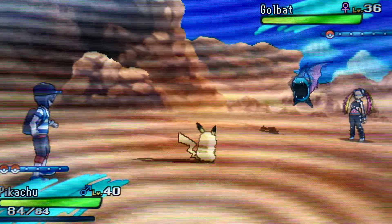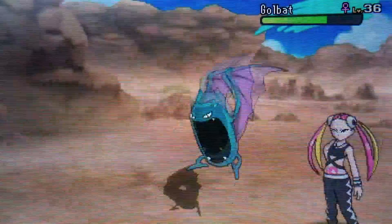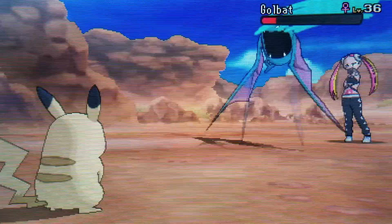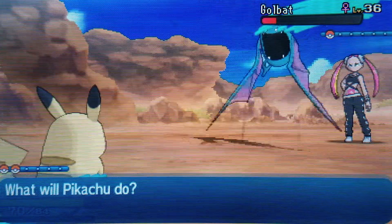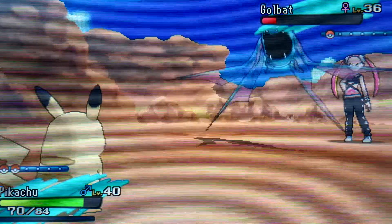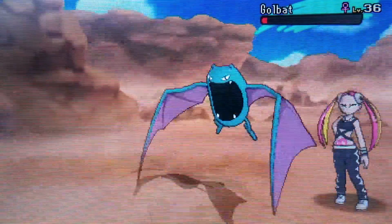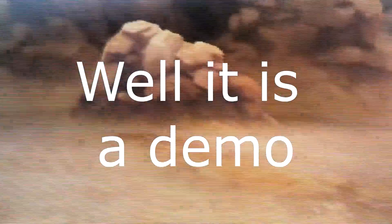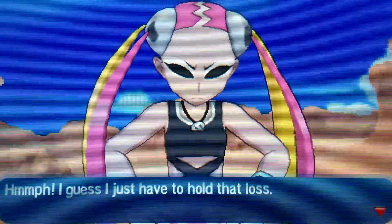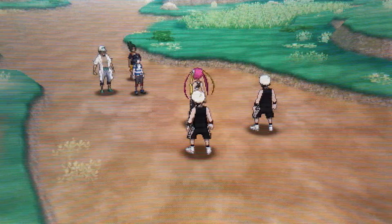Okay, Pikachu is out already. Well, let me Thunderbolt this thing. Air Cutter — oh wow, I love your Air Cutter. I'm also higher level than that. I don't need to use freaking Z-power, I'm gonna defeat it already. Again, these people are ridiculously weak. Like, what the hell. I guess I just have to hold that loss. What the hell kind of battle was that?